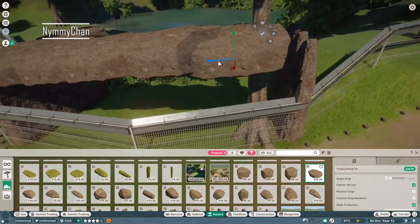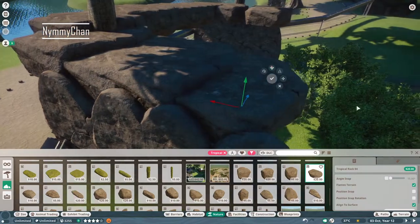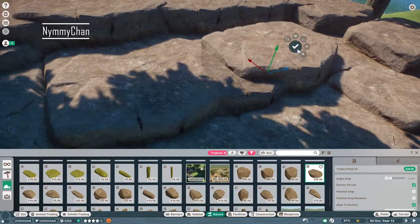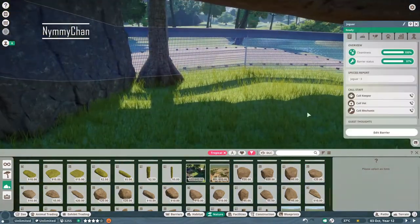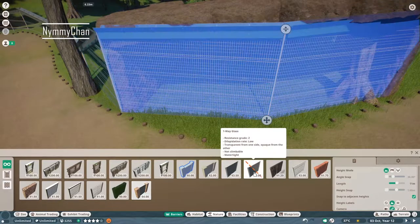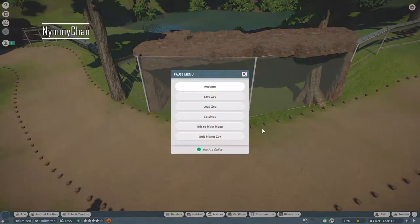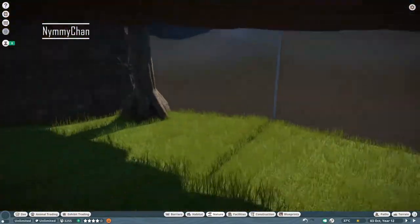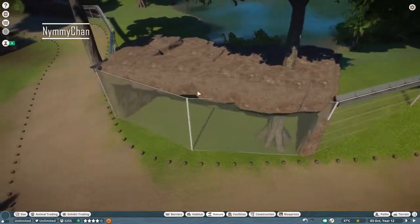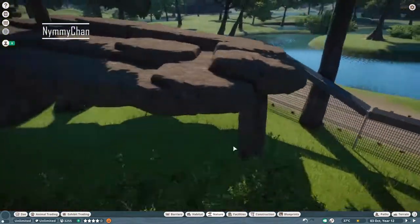Let me know what kind of zoo you'd like to see next in the comments — not that this zoo is anywhere near finished, because we have so much more to do. I think we've filled maybe one eighth of this map, or maybe one sixth with the jaguar habitat since it's quite large. I fear there won't be enough animals in the game to complete the zoo, but we'll deal with that when we get there.